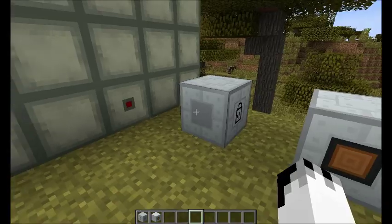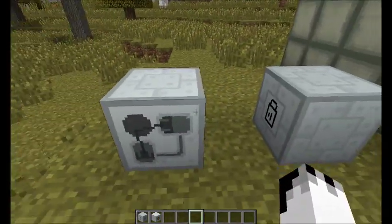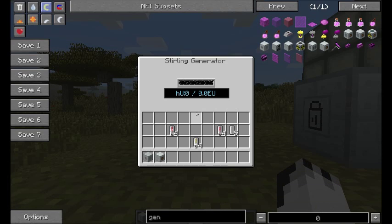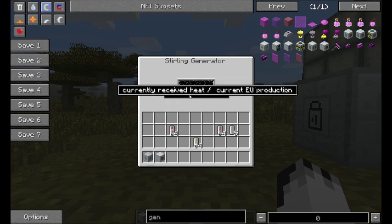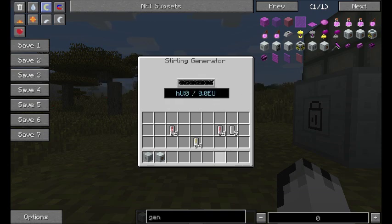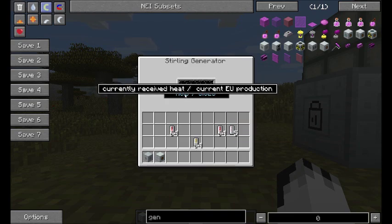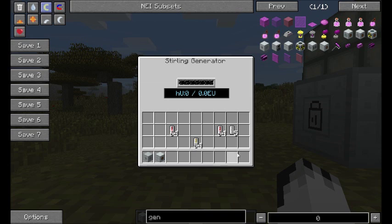They take in heat at that point there and they do things. The Stirling generator will produce energy from heat, and this is a variable EU supply — it depends on how much heat it is getting. So if you put in, say, four heat there, you'll get four EU out. I think the maximum I've got it up to at the moment is 24, but that might change depending on how the heat mechanics change.